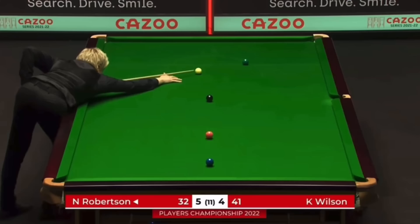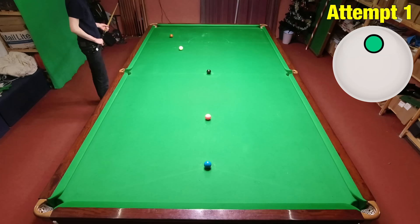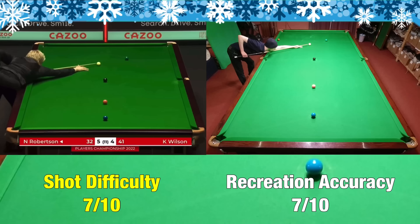Shot F comes from the Players' Championships, as Neil Robertson manages to cannon the brown off the cushion to win the match against Kyren Wilson. Until I realised this just needs topspin, not sidespin — I really struggled with it in the Players' Championship video, but I got it pretty good first time here.